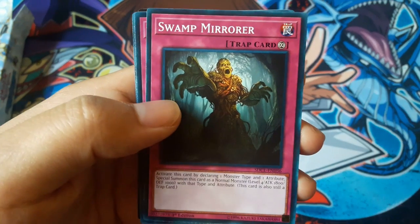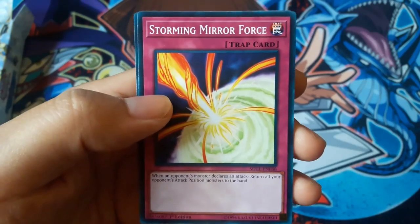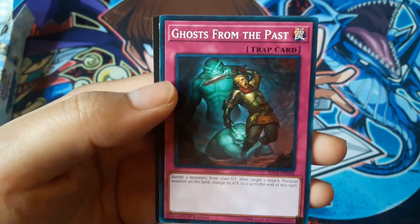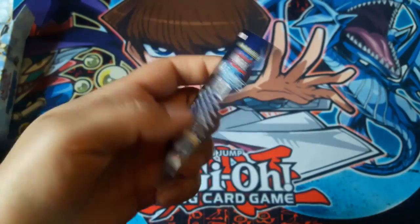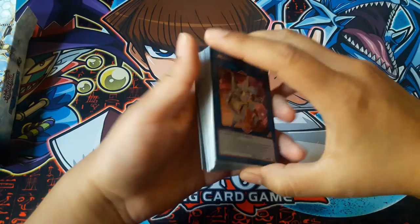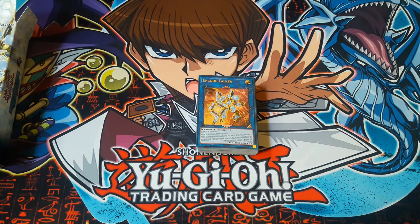Swamp Mirror, Quantum Cat, Storming Mirror Force, Dimensional Barrier, Ghost From The Past. And that's it, along with a little Duel Links advertisement. That's it for the opening.